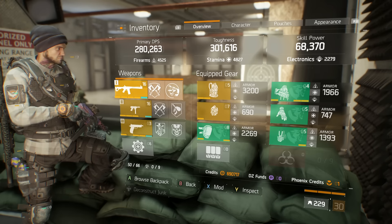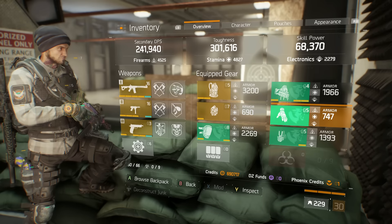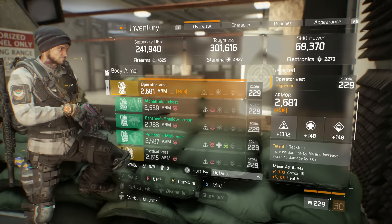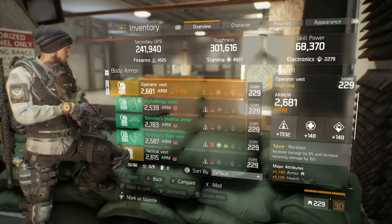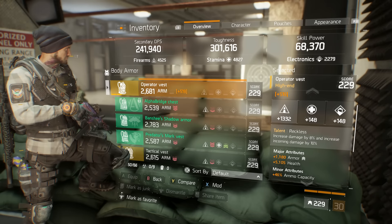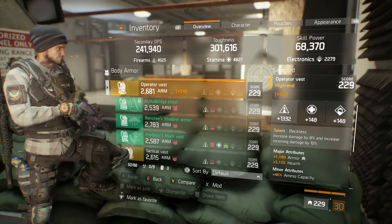I've got a couple more builds coming very soon, so stick around. The chest piece I'm using is a Reckless chest piece. If you're not a fan of Reckless, go for Vigorous, but I'm a big fan of Reckless because it increases your DPS by insane amounts. I've got armor, health, and ammo capacity on it — basically a god-roll Reckless chest piece in my opinion, so if you have one like this, definitely use it.